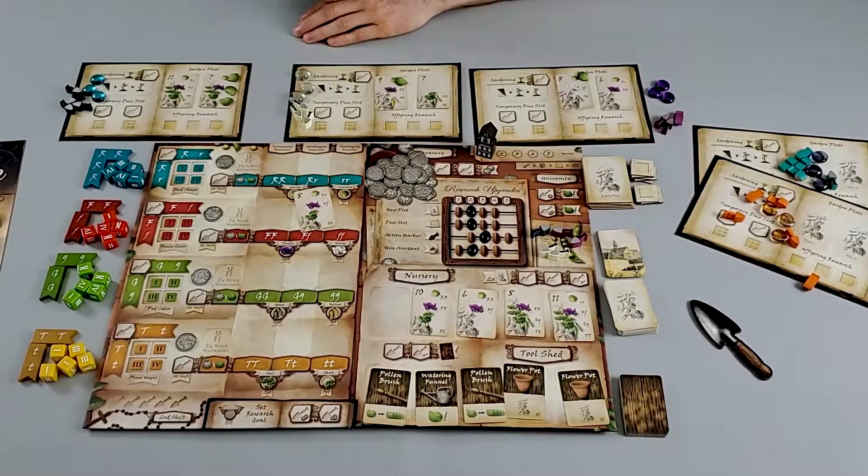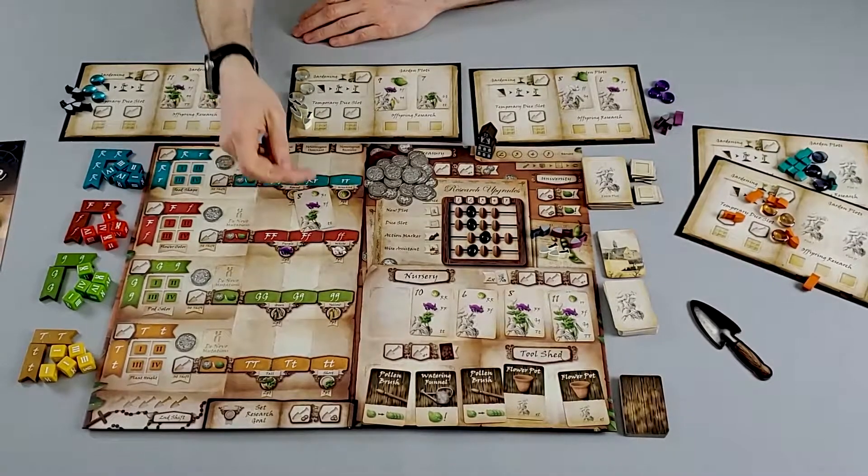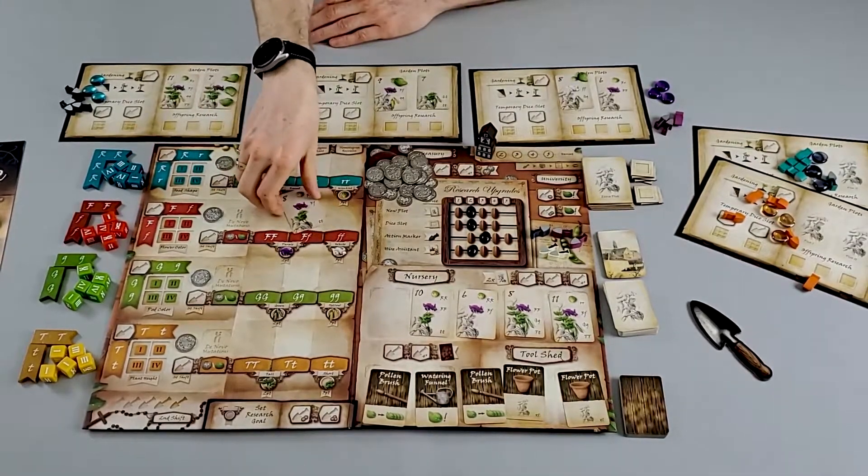This is a game where players are scientists, and they're working on modifying genes and plants to create plants that they can harvest for victory points. The way players do this is by working together to get certain verified traits on every one of these cards, and if they verify all the traits on a card, they'll score that card and gain some victory points.